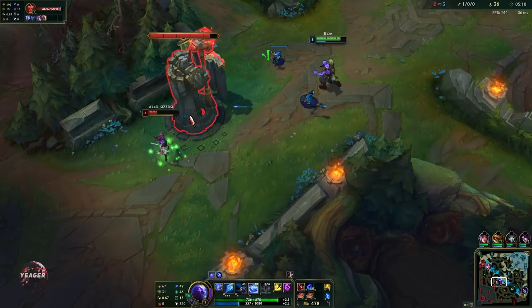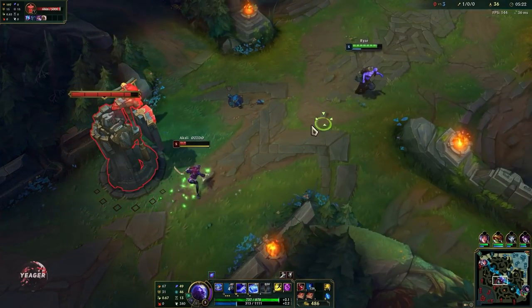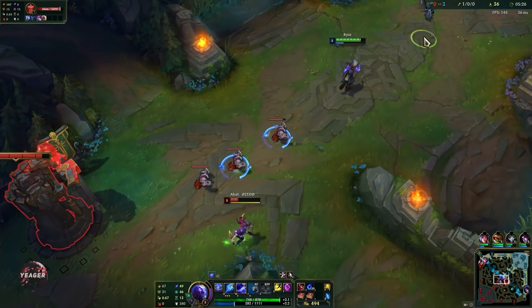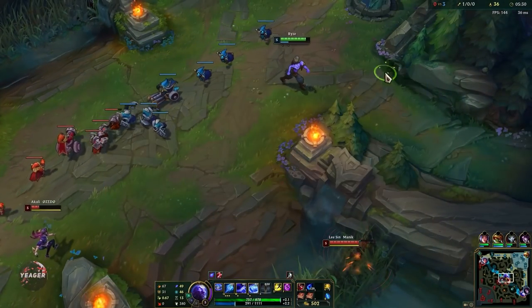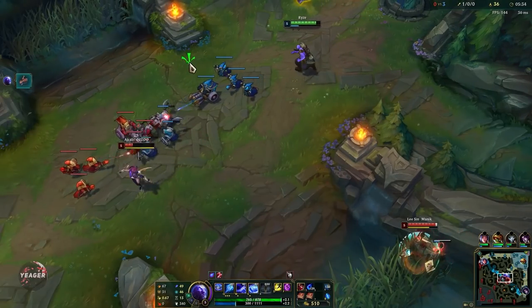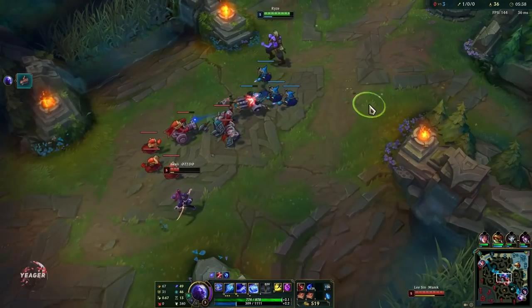Remember that your Q resets when you use a basic ability, so it's really important that you use your Q between your combos to get maximum DPS out of it. That is something you always have to keep in mind on Ryze, and if you watch any of my combos that is what I make sure to do.